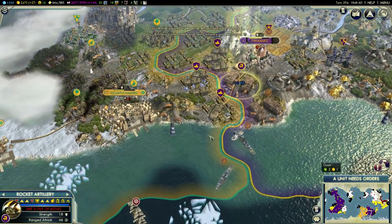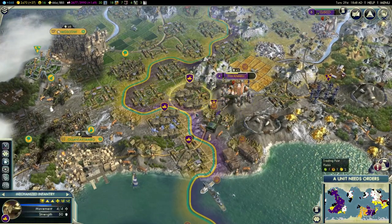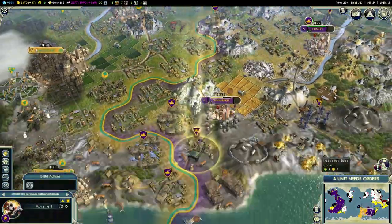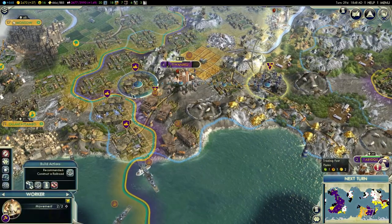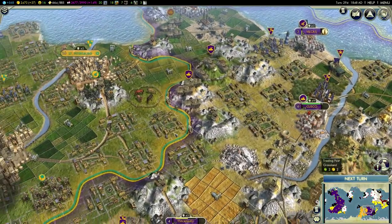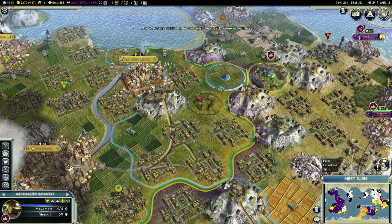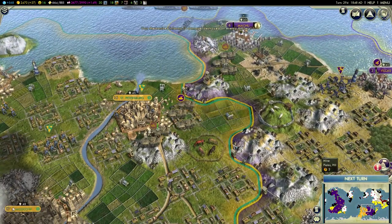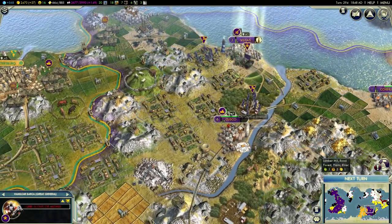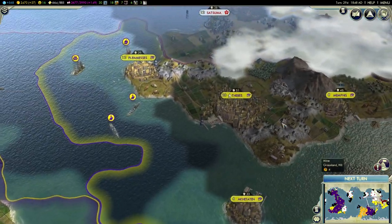Let's proceed with the bombardment of this city. I cannot take it yet, but I don't really need to - I'm not in a hurry. I'm still happiness positive and that's all that matters for now. Patricutti is going down, there is no doubt about that. And we can finally start thinking about how to deal with either Japan or Egypt.